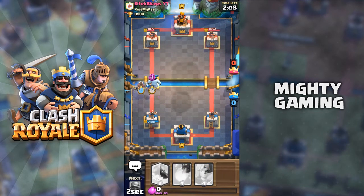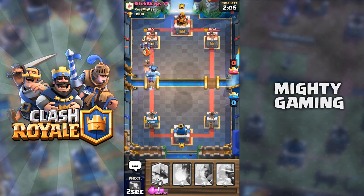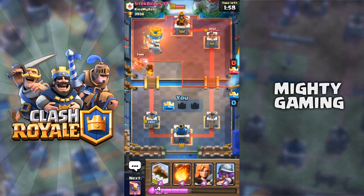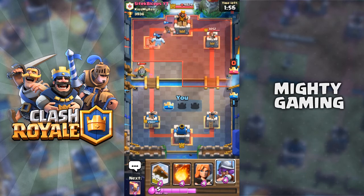I'm gonna counter attack using the Ice Spirit, Ice Golem, and Hog Rider. He's gonna put Minions but my Musketeer is gonna help take those out. I think we're gonna win this one really easily — we got his tower just around the two-minute mark.